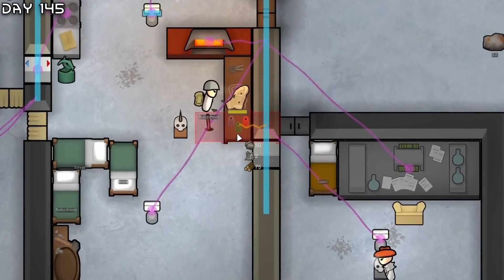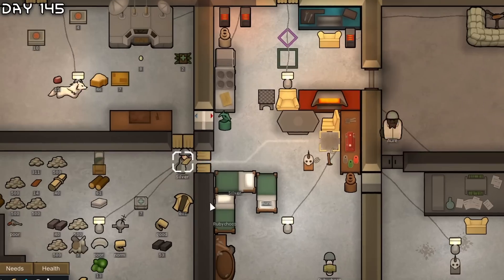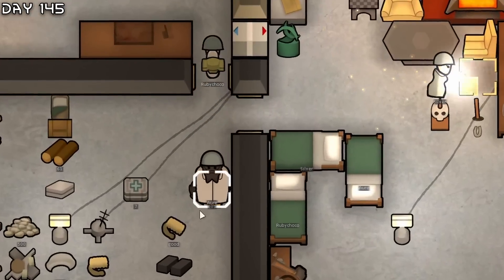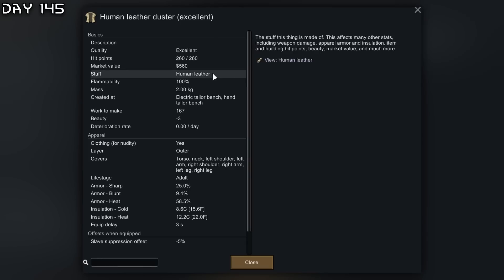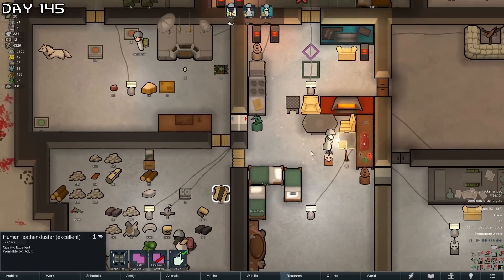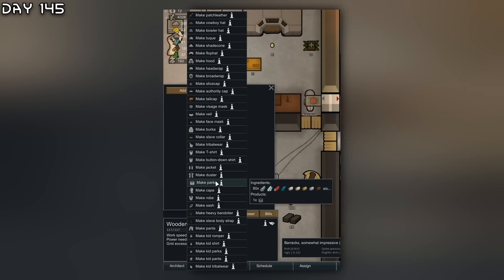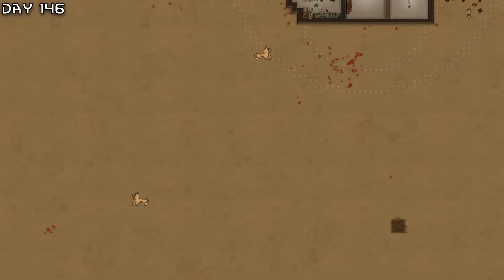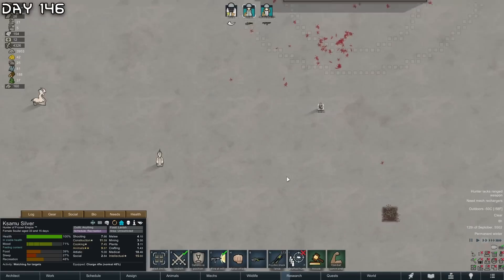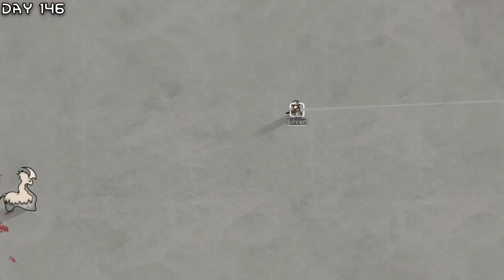Rare thrombos! I also want an electric tailor bench which is much more efficient. The great thing with the production specialist is they get a plus one quality to whatever they make. Human leather dusters - look at that, 560 silver. So let's make dusters forever. I forgot about the thrombos - why are these thrombos not getting enraged? There we go.